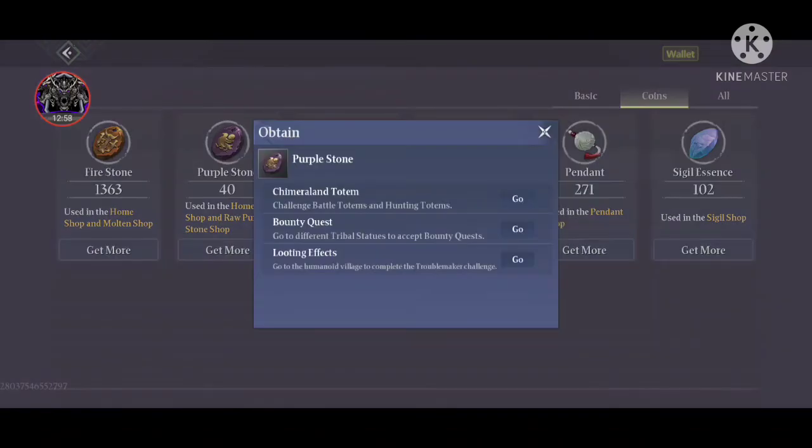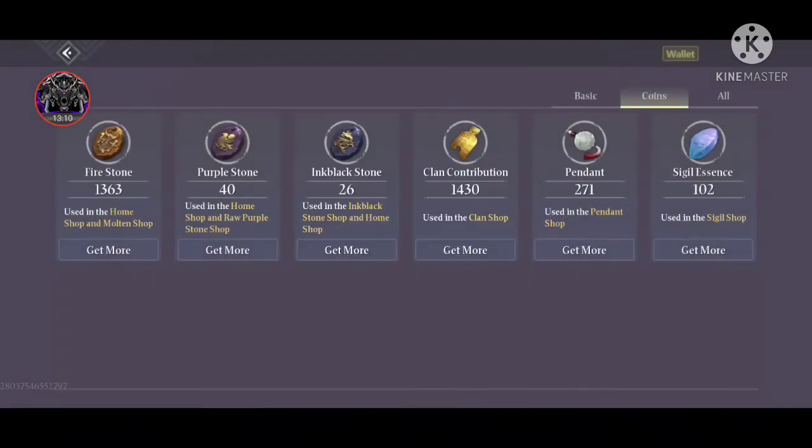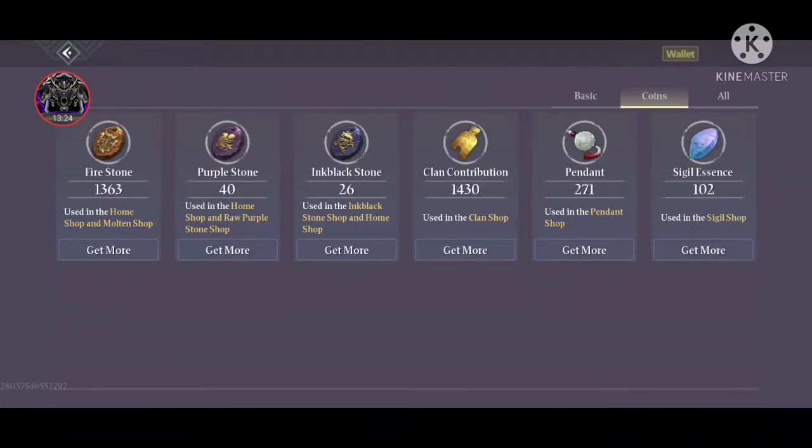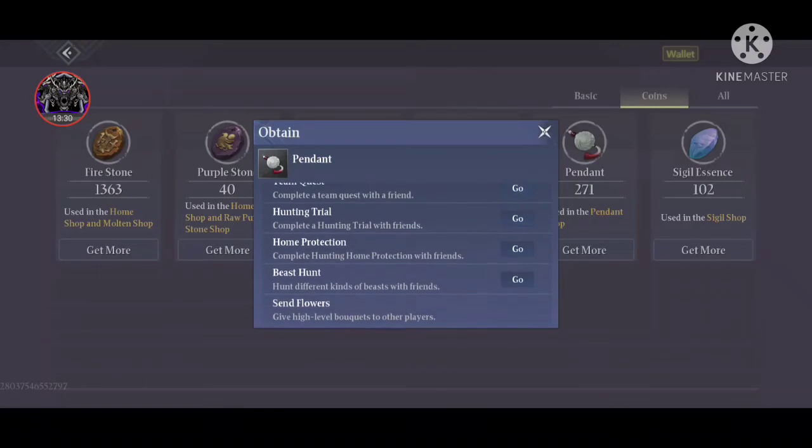Purple stone is earned the same way as fire stone. Ink black stone comes from battle totems, hunting totems, bounty quests, and looting. Clan contributions come from donations, clan quests, and clan guardian activities — used in clan shops. Pendant is earned from team quests, hunting trials, home protection, the celestial orb in your house, beast hunt, and sending high-level bokeh to friends.